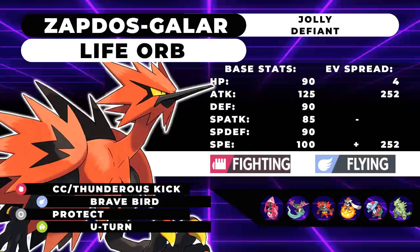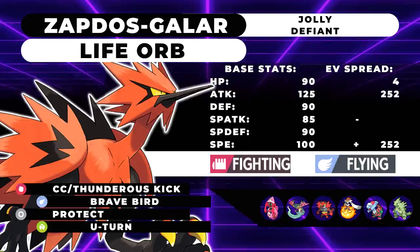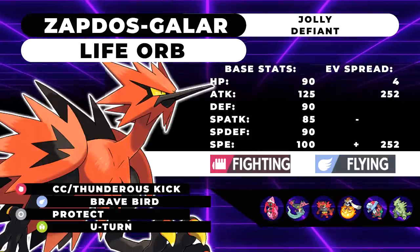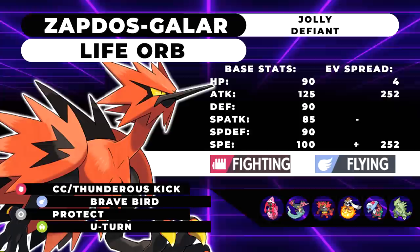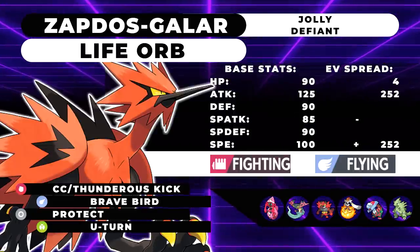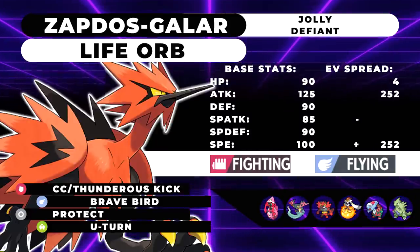Speaking of Dynamax — Brave Bird turns into STAB Max Airstream, which speed boosts your Galarian Zapdos as well as its allies. Anything with STAB Max Airstream is immediately a threat, and with Defiant as its ability you can lead this thing and one-shot Landorus with Max Airstream at plus one with a Life Orb, coming off that 125 base Attack. Protect is pretty much necessary because even though this thing touches the ground, it is a Flying type so it can't be protected from Fake Out by Psychic Terrain. Protect helps you avoid Will-O-Wisp, scout for Fake Out, and is generally very useful for VGC.